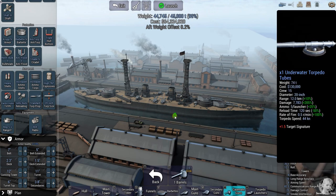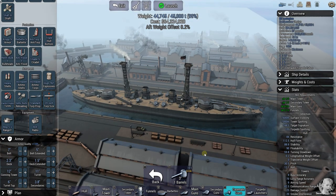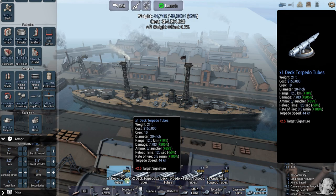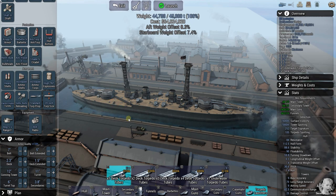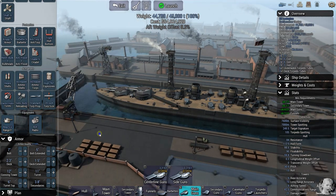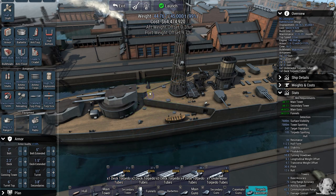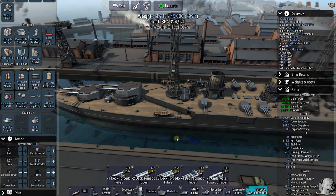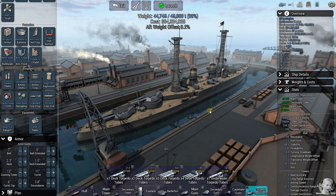She's got six underwater torpedo tubes — she's supposed to have eight but there aren't enough mounts. You could cheat and throw some extra ones on there, but personally I find that silly. We're going to take them off. There we go — she's all built. We should be facing a Japanese battle cruiser of the same period. Let's go play.